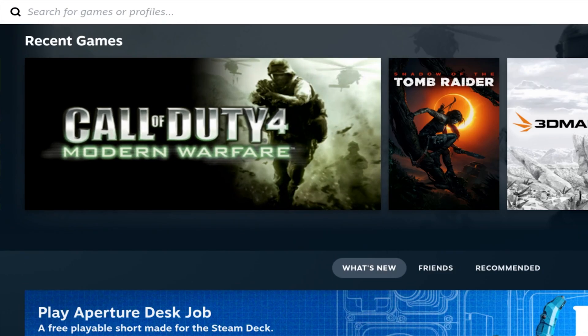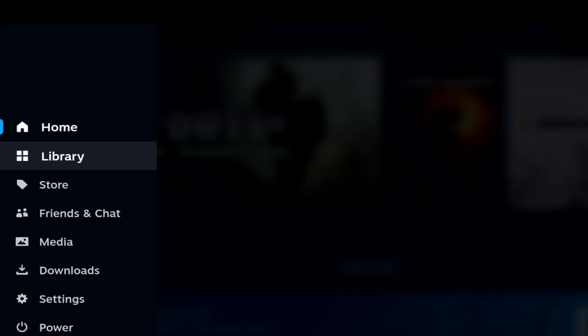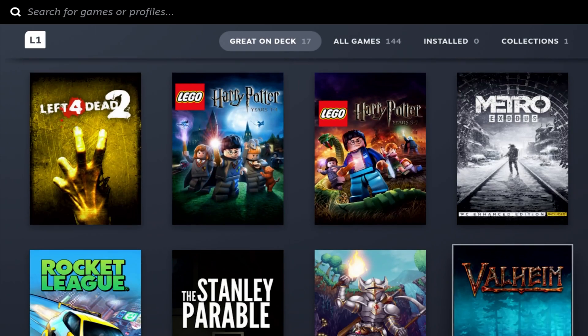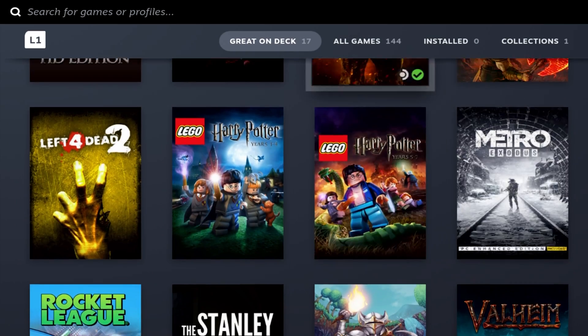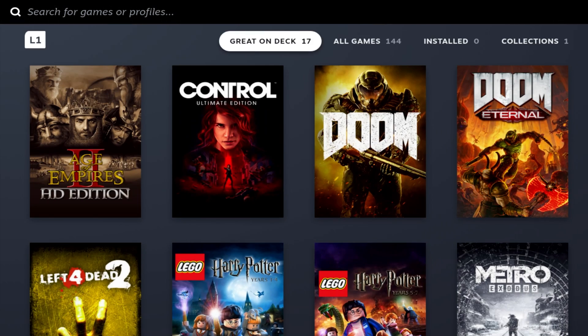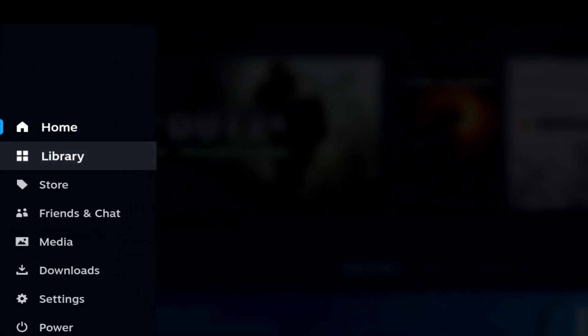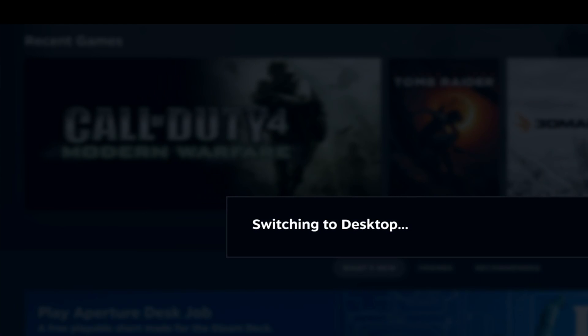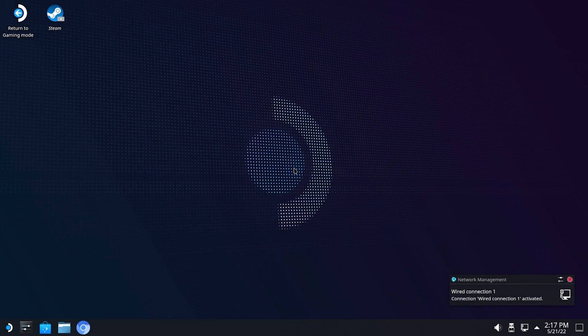The interface looks terrible on this — the screen timing and everything is wrong. So you go down to Power and switch to Desktop Mode, because this is very broken. We're not using it for the cool handheld interface; we're using this for all the performance improvements in theory — GameScope, FSR, all the jazz, all the buzzwords.